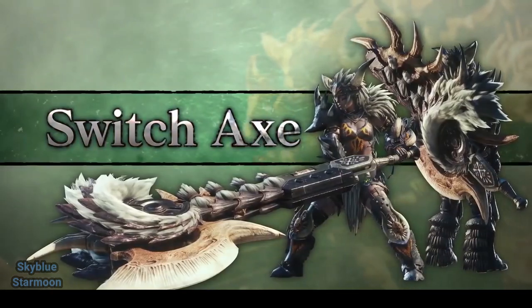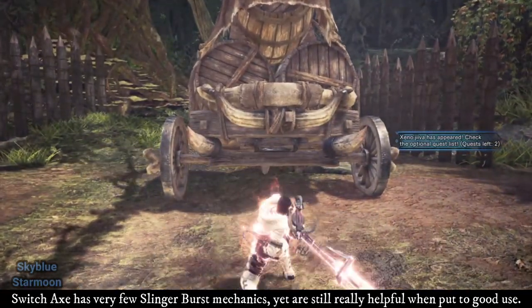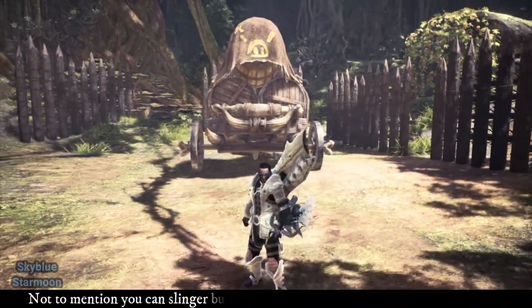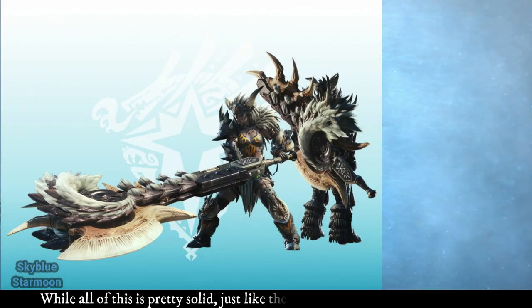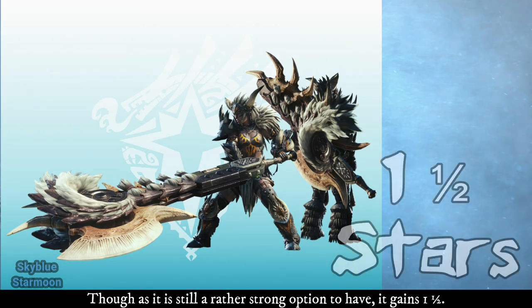Switch Axe — Heavy Weapon. Switch Axe has very few Slinger Burst mechanics, yet they are still very helpful when put to good use. You can Slinger Burst while wild swinging to disengage if you're in a dangerous spot, and you can Slinger Burst to reorient yourself while using axe mode. While all of this is pretty solid, just like the Lance, it depends on your playstyle. If you are primarily using sword mode for fill damage, the Slinger mechanic might not see much use. Though as it is still a rather strong option to have, it gains 1.5 stars.